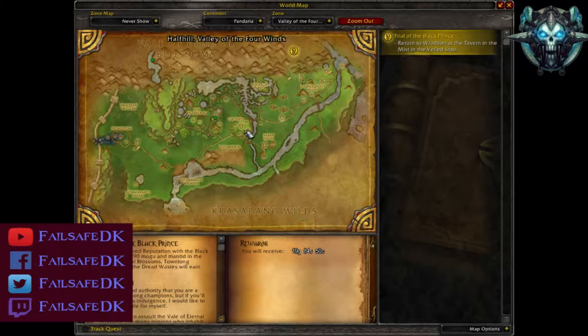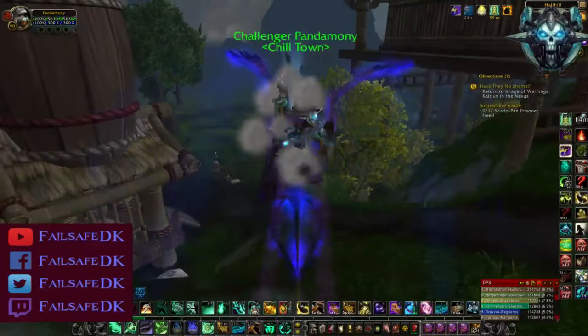I really hope this helps everybody out. If you're not familiar with where Half-Hill is, it's south of Vale of Eternal Blossoms and Valley of the Four Winds. And where you can see the Mouse Crusher there, that's where you want to go to.